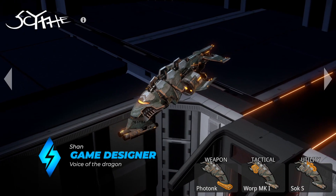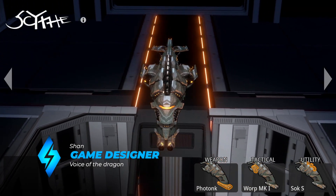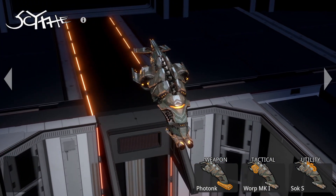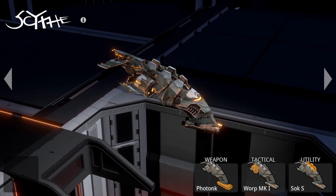This is the pirate frigate Scythe. It's an assassin. Scythe is fitted with a powerful laser turret. The tactical module allows Scythe to warp within a short distance. The downside of the ship is, of course, its fragility.